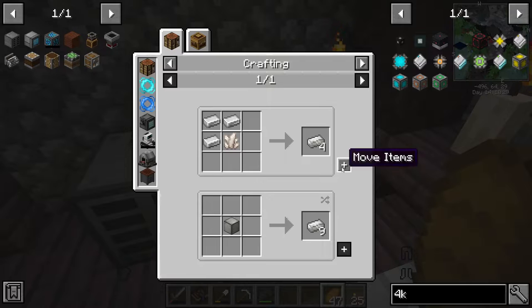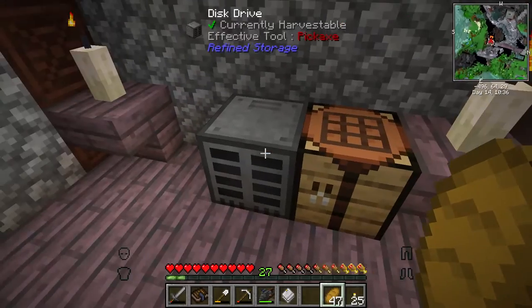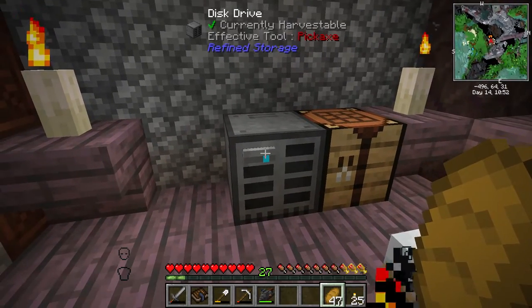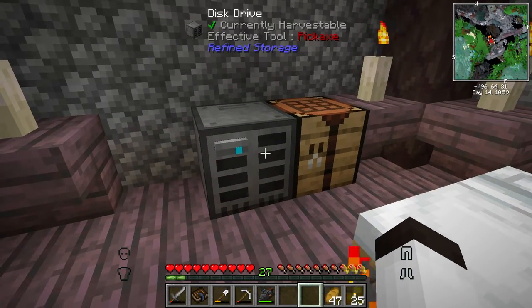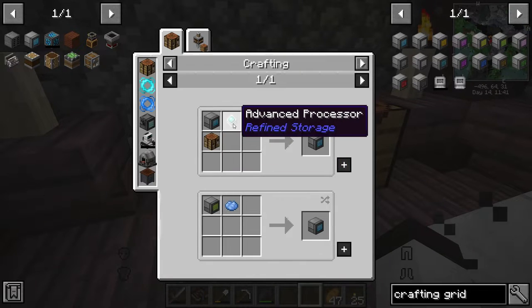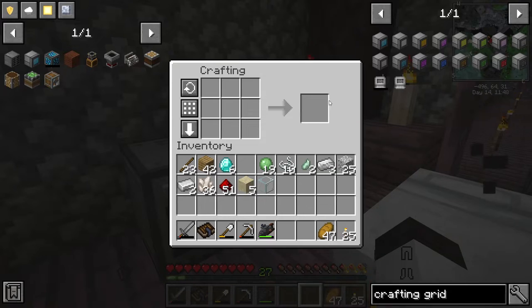We're missing one quartz enriched iron so let's make another set of four. There we go — we have the 4k storage disk. We go to the disk drive and put the disk in. It shows we've got 4k of storage — fantastic! You can see a blue light which means it's pretty much empty. Yellow means it's getting close to full, and red means it is full.